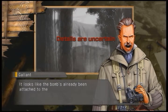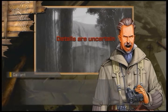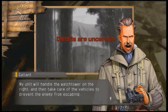It looks like the bomb's already been attached to the V2 rocket, so we need to act fast. We'll split into two groups for this. My unit will handle the watchtower on the right, and then take care of the vehicles to prevent the enemy from escaping.